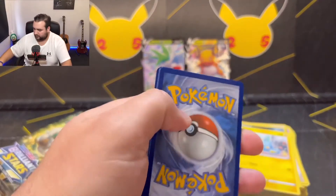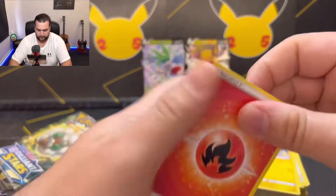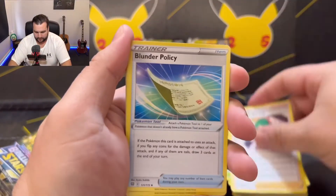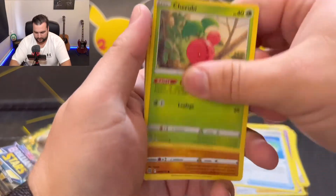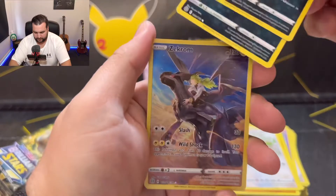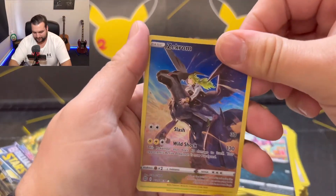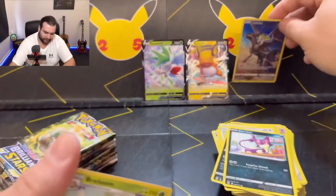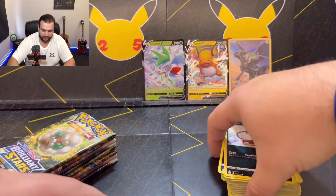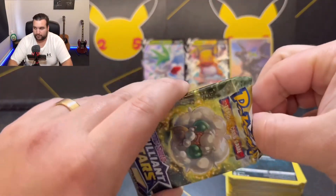This is not looking good. Tropius, Roseanne's Backup, Blunder Policy, Jerubi, Riolu, Starly, Spiritomb, Purloin, Zekrom — which we've gotten a couple of times I think — and Brilum. Zekrom's very cool, but I've gotten that a few times now. That is not just a duplicate, it's a triplicate.